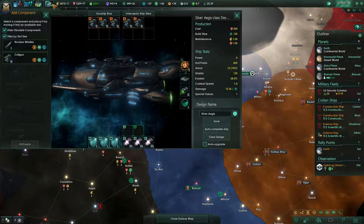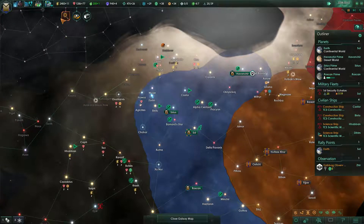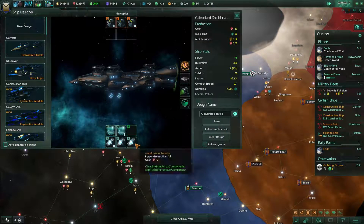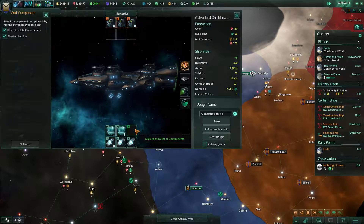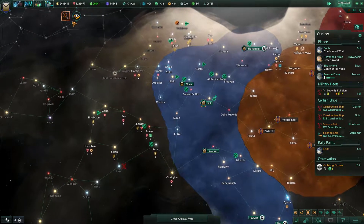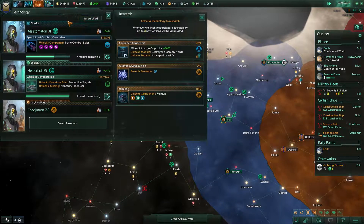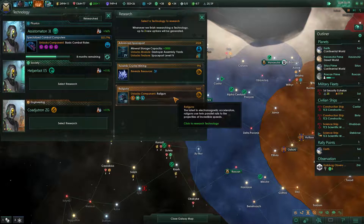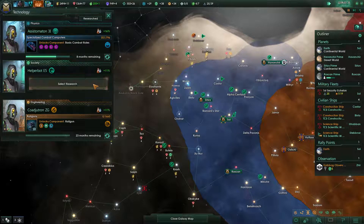Let's take a look at the ship designer for the corvette — is there anything new? We could upgrade the reactors but I don't think it makes sense; nothing new here. Finishing the research unlocks the rail gun, which gives even better stats. Let's unlock the rail gun.